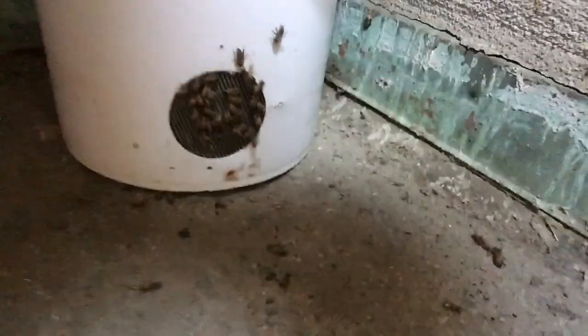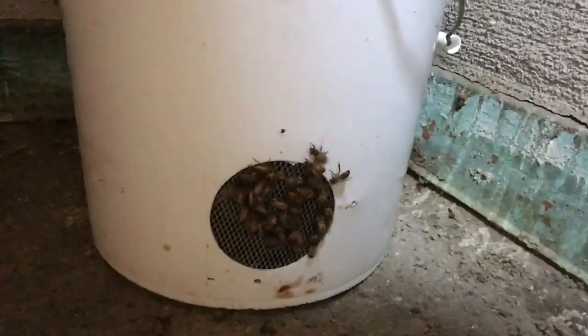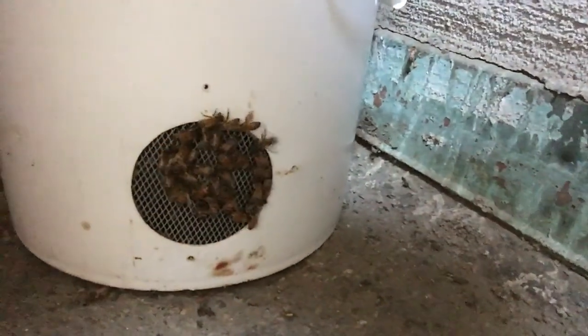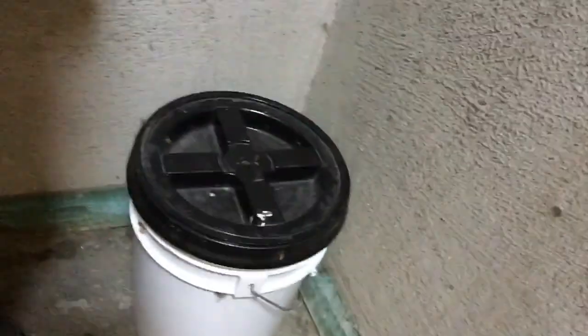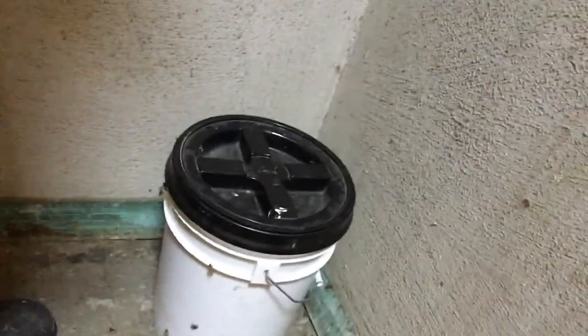I feel pretty confident we got the queen because we put all the comb in this bucket and you can see all the loose bees gathering on the edge trying to get in — that tells me there's a good chance the queen is in there because they're smelling her. It's about six pieces of comb, the biggest one almost the size of a dinner plate. I think it's another successful rescue in a kind of weird, hard-to-get location, but we got it done. New tag team with my buddy Max!